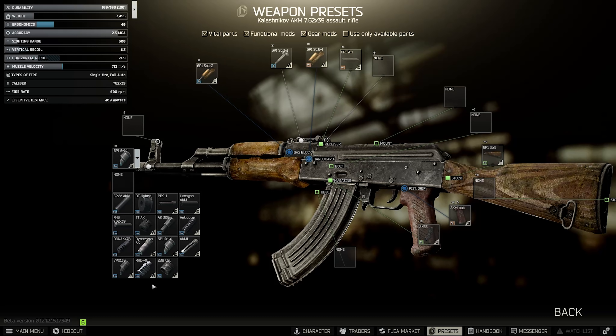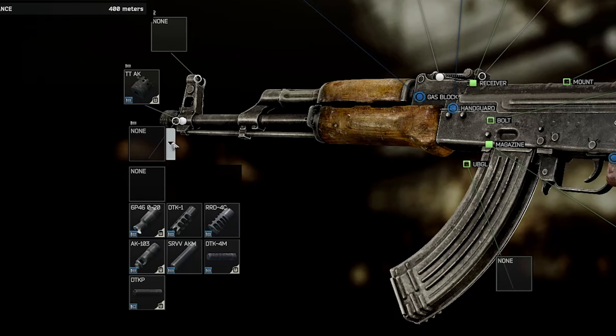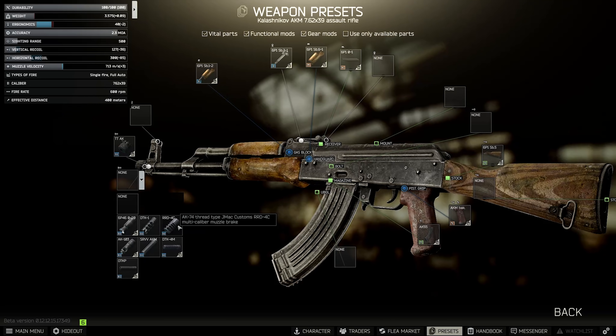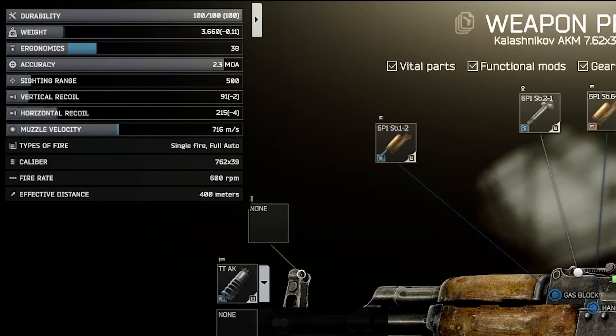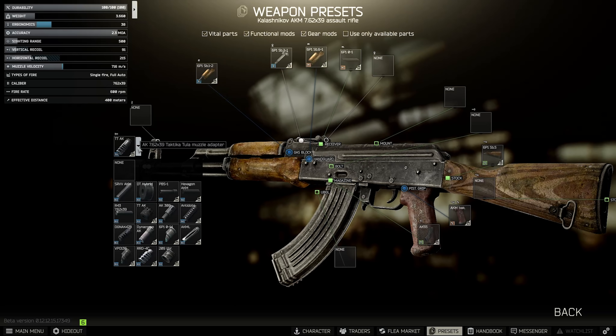For muzzle combinations at level 3 traders, the RRD is Mechanic 4 so that doesn't work. However, there's a neat tip: the Tactica Tula muzzle adapter changes the thread to the AK-74 thread, which then lets you use the AK-74 RRD. Comparing the stats between the two, it's only very slightly different — same ergonomics but 2 less recoil reduction, taking you down to 91 from stock. It's still very good and accessible at Mechanic 3 rather than Mechanic 4.